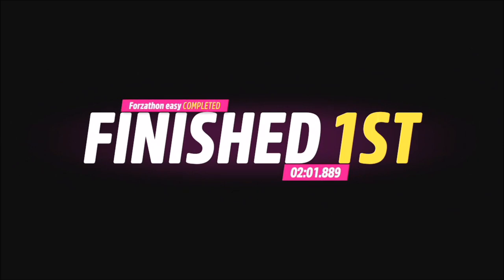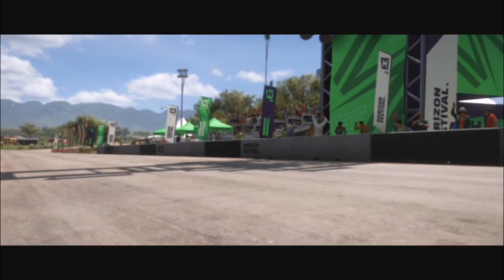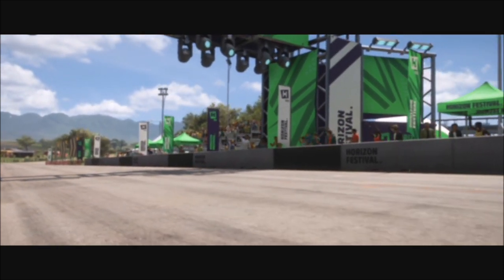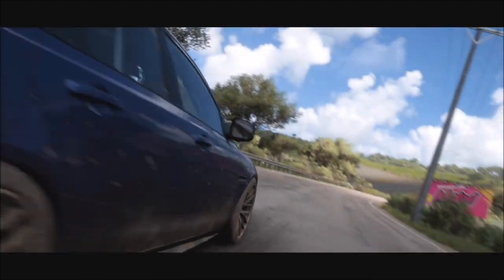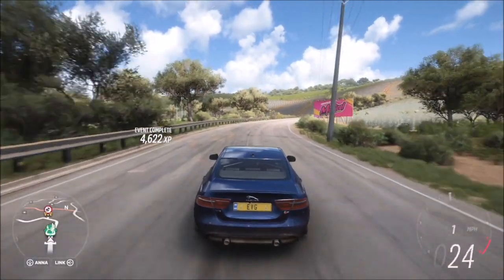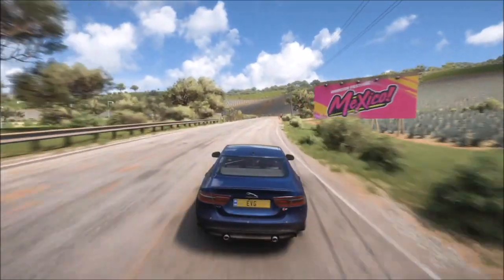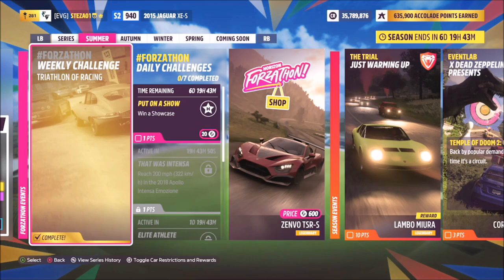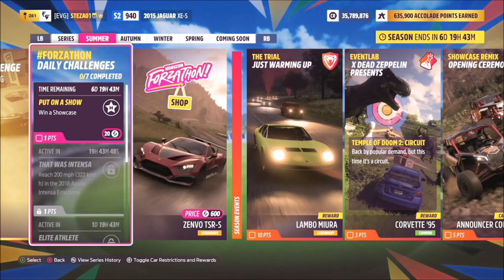You have to use a car from one of the six country manufacturers, but there's a massive array of cars to choose from so it doesn't really matter which one you pick. The Jag is better on road but still capable off-road. This is a really quick and easy Forzathon — it took me the best part of seven or eight minutes, and most of that was loading times rather than actual racing.